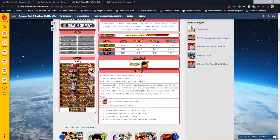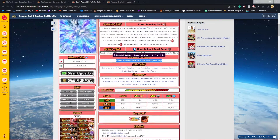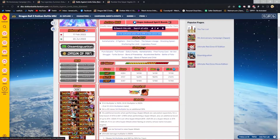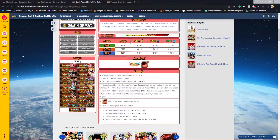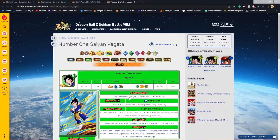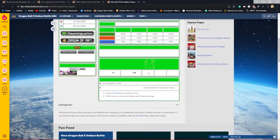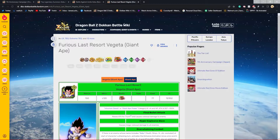He also has a farmable SA which is the STR Kalkin Goku from the Lord Slug event, so if you do pull him, do not waste any Kai on him at all because the SA is farmable. Vegeta also has a lot of farmable cards available.